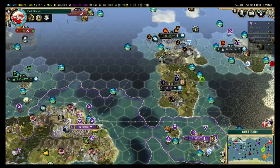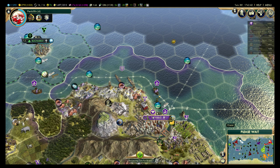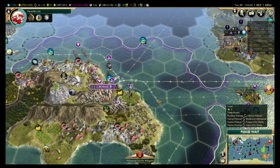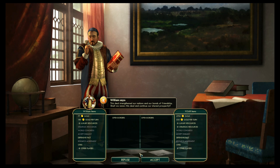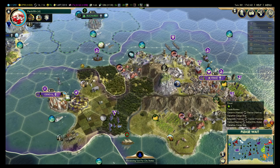I don't even think anyone else is going down Freedom. Money makes the world go around — it's the whole thing in the game. I found that production is key. The way I approach building up is: I'll focus on production buildings, then food buildings, because the production gets you the food buildings faster. And the food makes your city grow, which gives you more of everything, which your production helps increase.